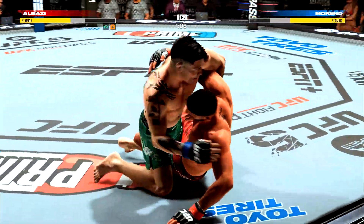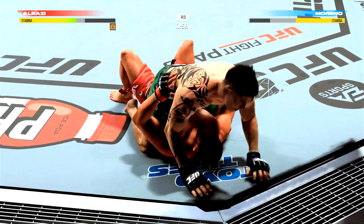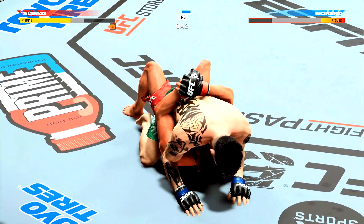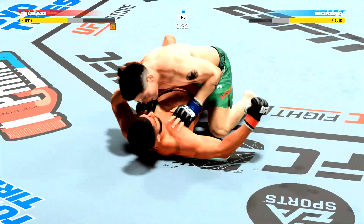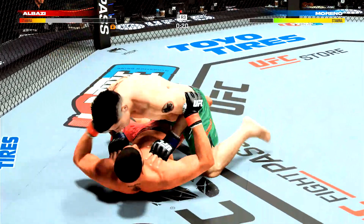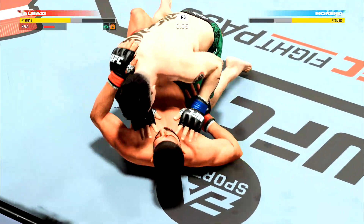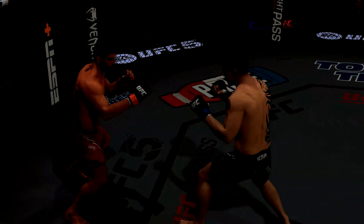His superior grappling has certainly been the lead narrative in this one — the takedowns, the ground control, he's got it all tonight. He's doing a great job of dictating to his opponent, not allowing him to make any decisions in regards to the fight. 45 seconds remain in the round. Half guard position here — you have an extra pop in your step when you talk about fighters working out of half guard. I like half guard as a top fighter and I understand it as a bottom fighter — don't want to be there, it's very dangerous. But if you are there, you have to be winning. The underhook opens up so many opportunities to either escape or sweep.